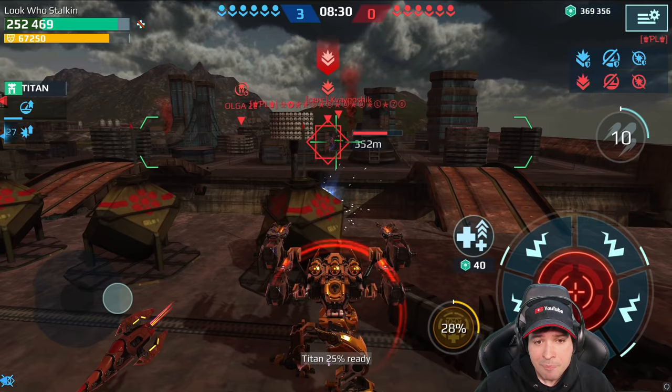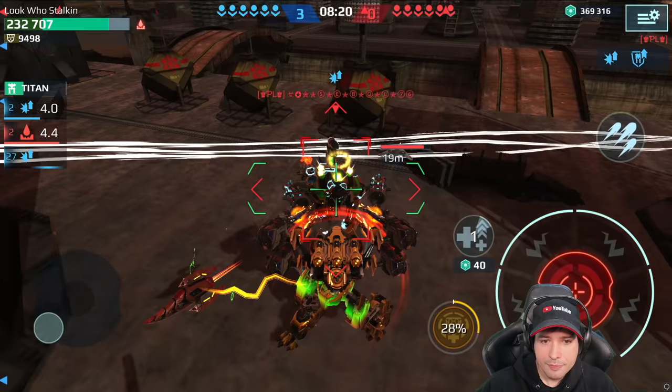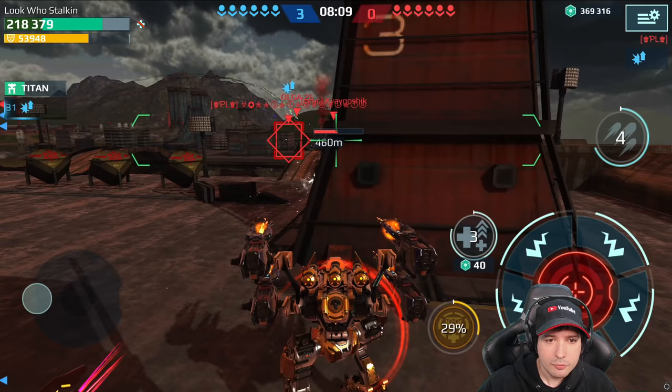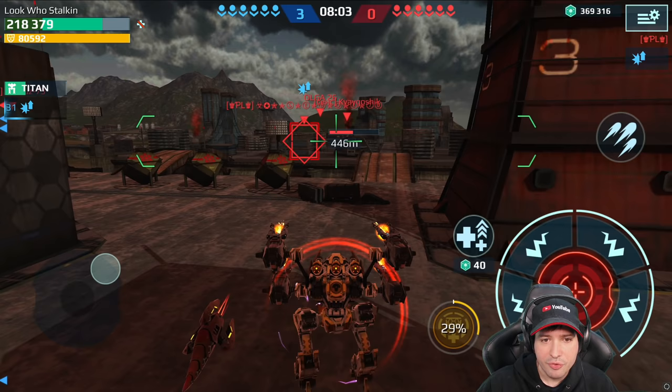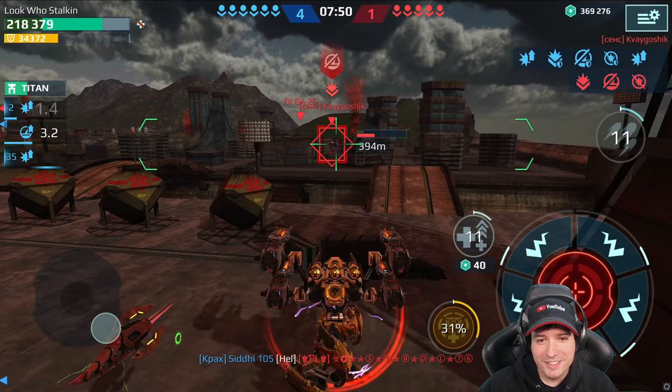The targeting glitch is still there — did you see that? I was targeting him but the game shot the other dude! I couldn't even get him, but I hit him with this shot somehow. This is a Scorpion, I have to be careful. That Erebus isn't really a threat right now because he can't get through my shield — it recharges too fast. Thanks, targeting system.